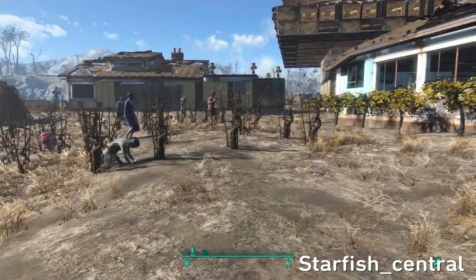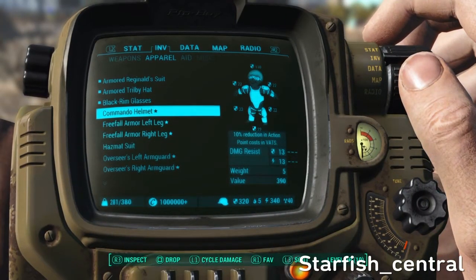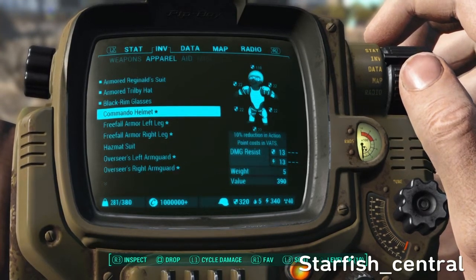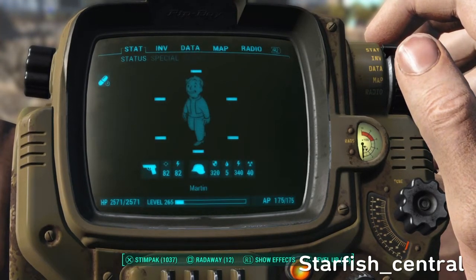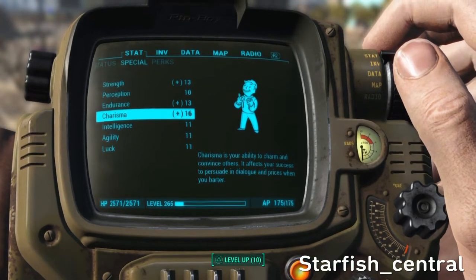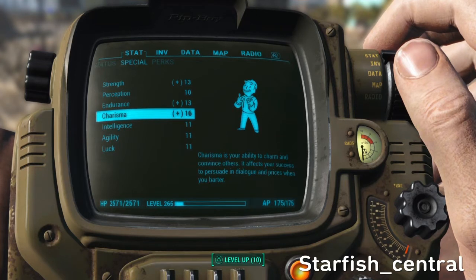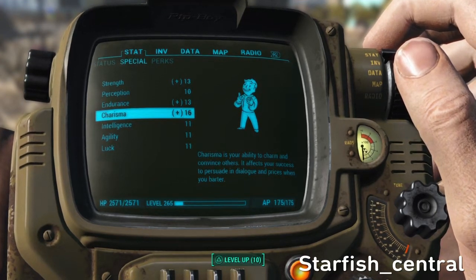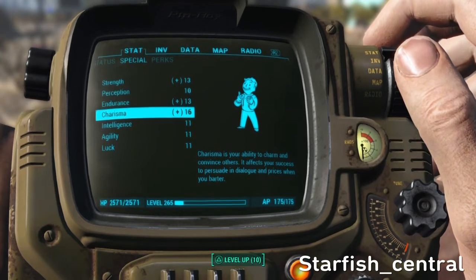The first tip is regarding settlers. The maximum number of settlers you can have at any settlement is your charisma level plus 10. So I have a charisma of 16, which means I can have 26 settlers at each of my settlements.